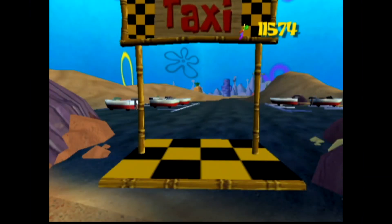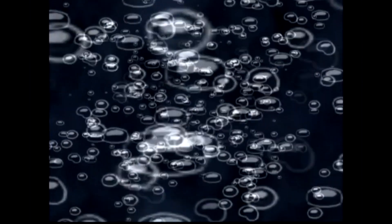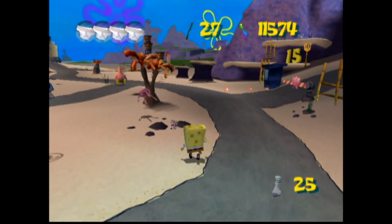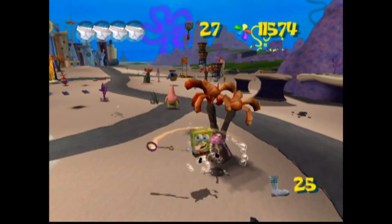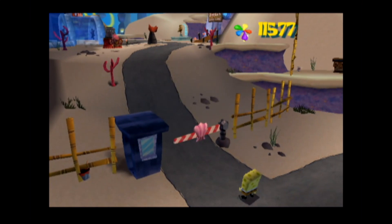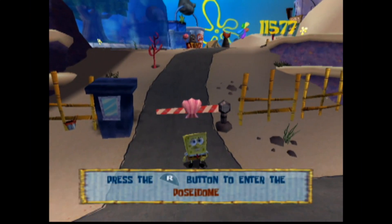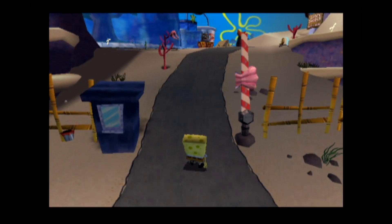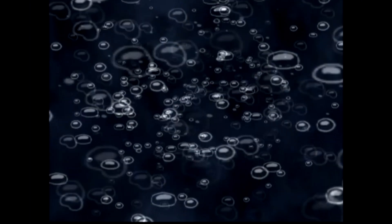So let's exit Goo Lagoon and go back to Bikini Bottom, where we belong. It's home to us — it's under the sea, with a lot of fish and many mysteries to solve around here. So let's go ahead and use the Golden Spatula to enter the Poseidon. So the Poseidon is where we're heading — it takes place somewhere in the arena. Let's go watch the cutscene.